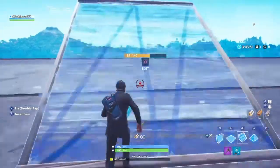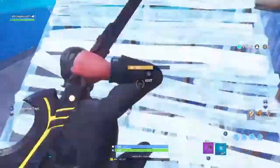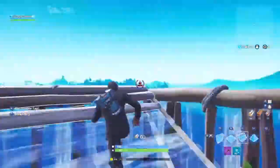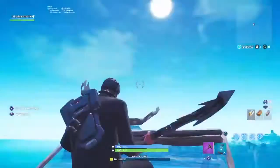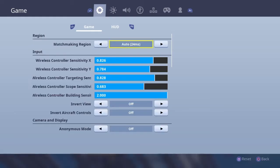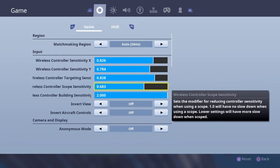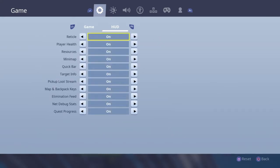Today I'm going to be showing you my settings and practicing building. My sensitivity: X is 0.826, Y is 0.784, targeting 828 and 683, and building is max.